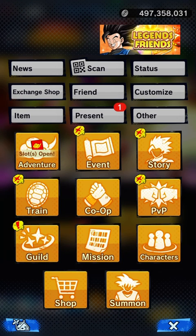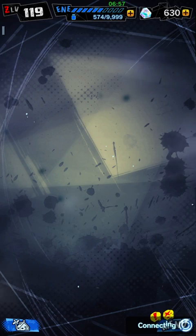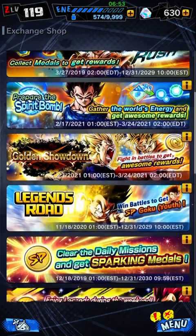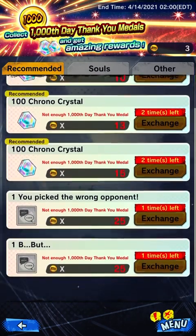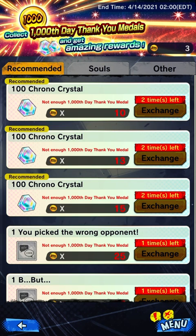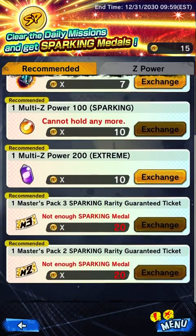To get Chrono Crystals, go to the exchange shop. When you press it, buttons appear and you can click on one — it says 100 Chrono Crystals if you give 10 of these event items. You can actually get this every day, so you can earn 100 Chrono Crystals daily. You can also go to an event and they'll give you 100 if you complete a story mission.